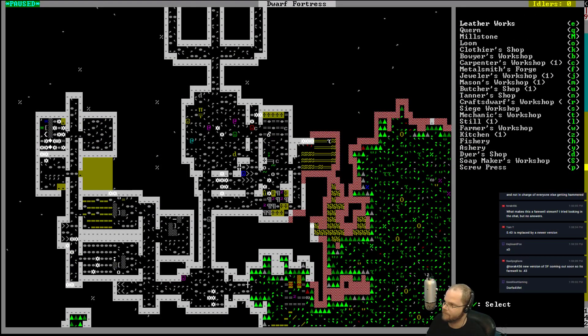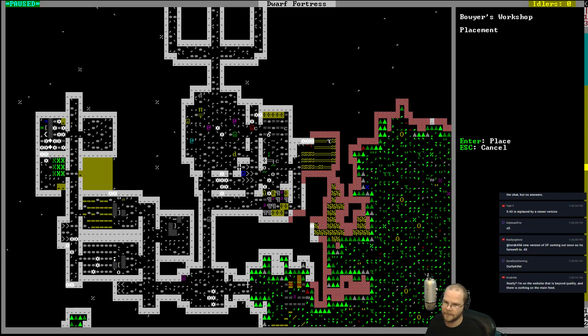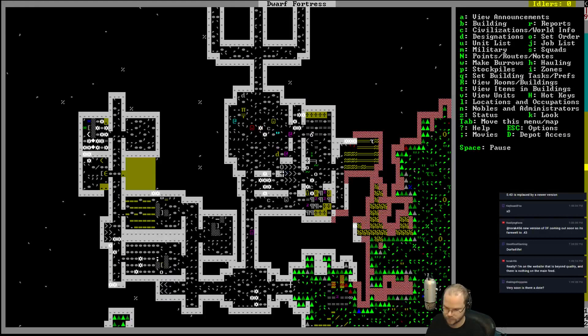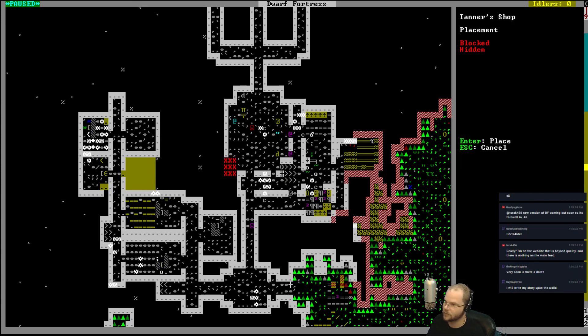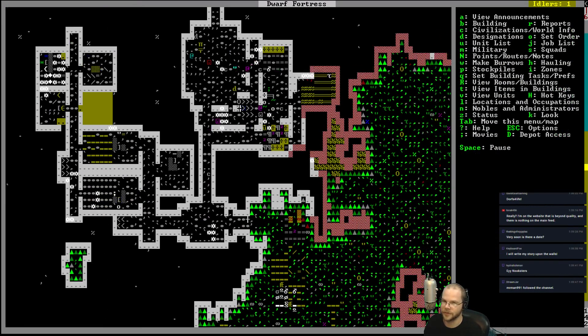What do we wanna make? We wanna make a bowyer. We're gonna throw that right across the hall. We can make bows — we don't really need a whole room for this. I'll just throw it here. Something else can go in there too. I also wanna put in a tanner and leatherworks right in there — those two can both go in there. We'll haul our corpses in there, cut them up, make some leathers.